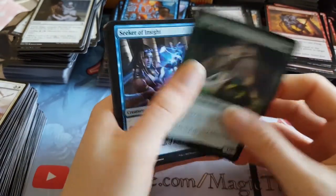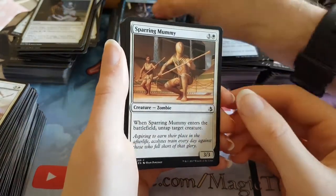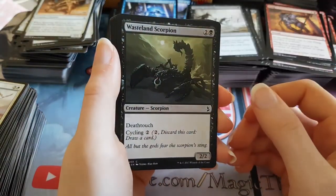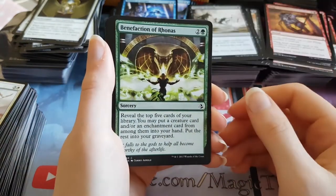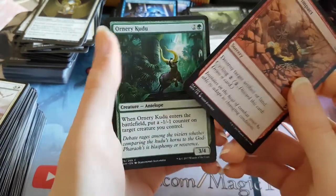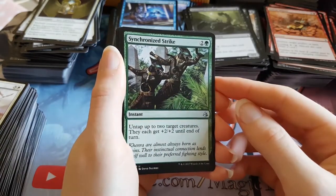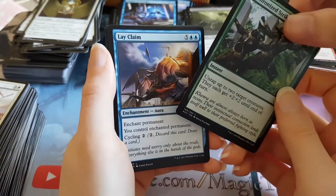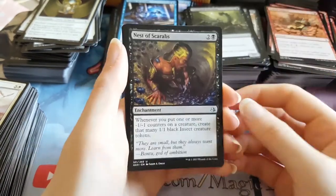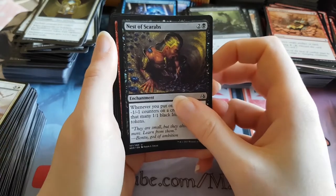Naga Vitalist. Seeker of Insight. Sparring Mummy. Cartouche of Solidarity. Wasteland Scorpion. Benefaction of Rhonas. Violent Impact. Ornery Kudu. Synchronized Strike is the first uncommon — I don't think we've had that one yet. Lay Claim is the second uncommon. And a Nest of Scarabs is the final uncommon.